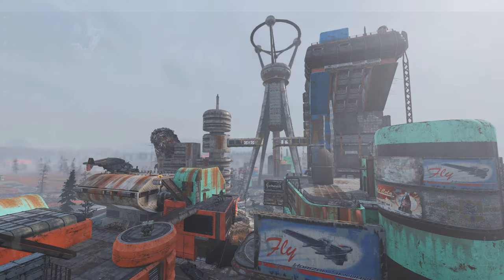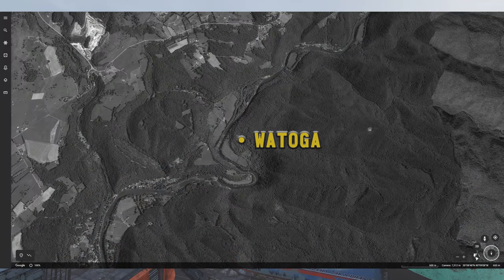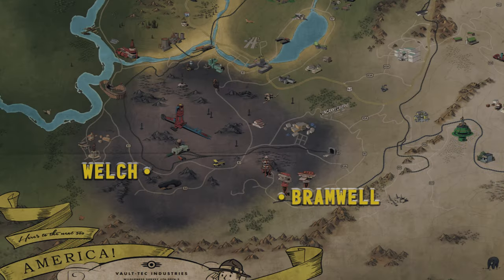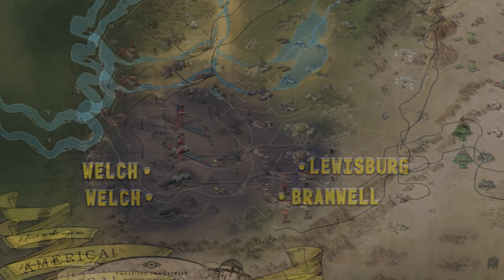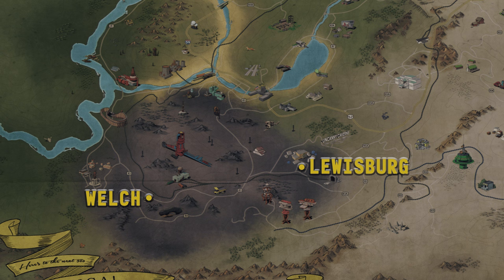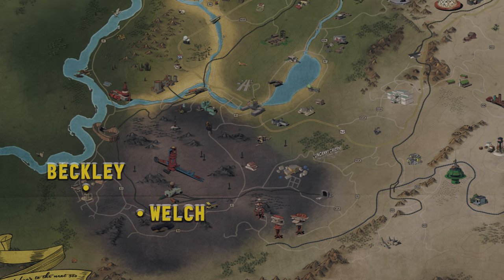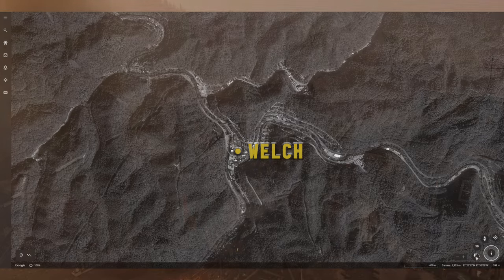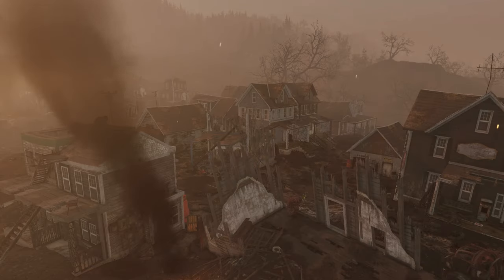While real Huntersville is small, real Watoga is even smaller, appearing to be an unincorporated community on the outskirts of Watoga State Park. Welch lies at the heart of the Ash Heap in-game, properly northwest of Bromwell and southwest of Lewisburg, but as previously mentioned, it lies southeast of Beckley instead of southwest. In both versions, the town has been hit hard by a reduction in mining jobs, although that's not what destroyed the in-game town.